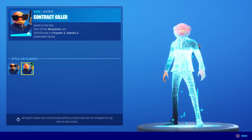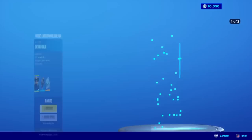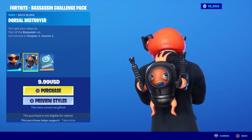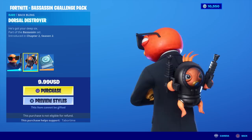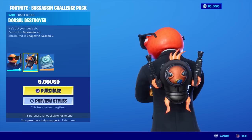It's basically just Fish Stick in an agent suit with or without glasses. However, it's the back bling I'm most interested in — look at this cutie patootie, the Dorsal Destroyer. He's got your deep six. This is one of the coolest back blings I have ever seen. Look at his little fin feet — his little eyes move back and forth, and he's got two machine pistols.